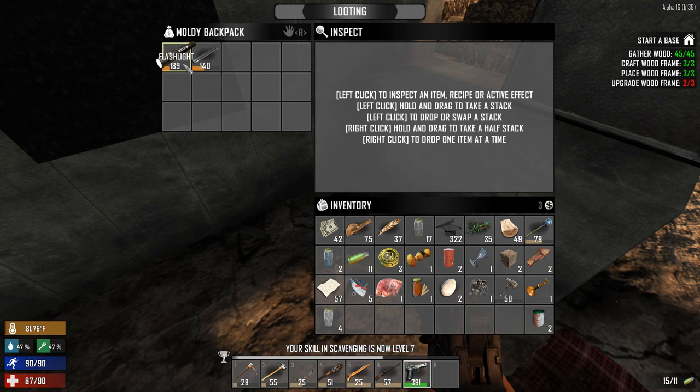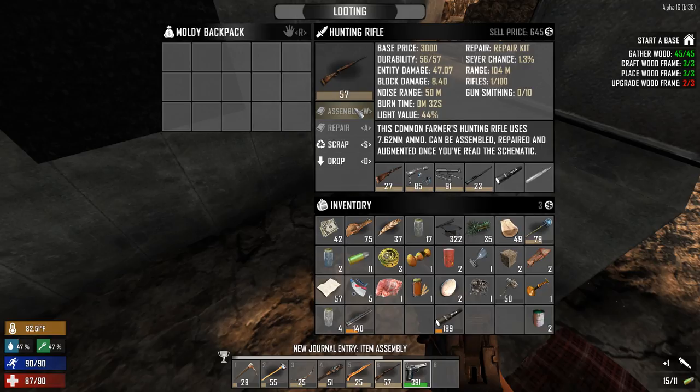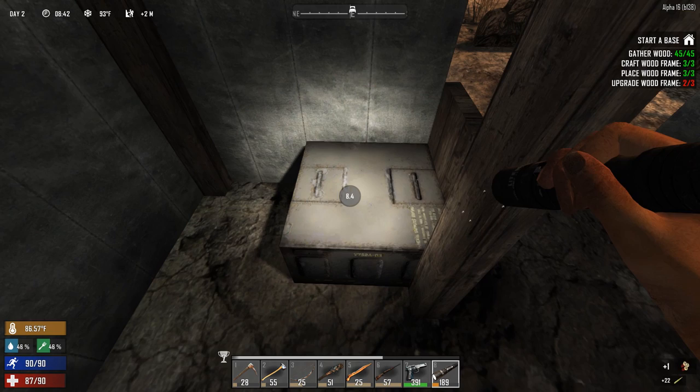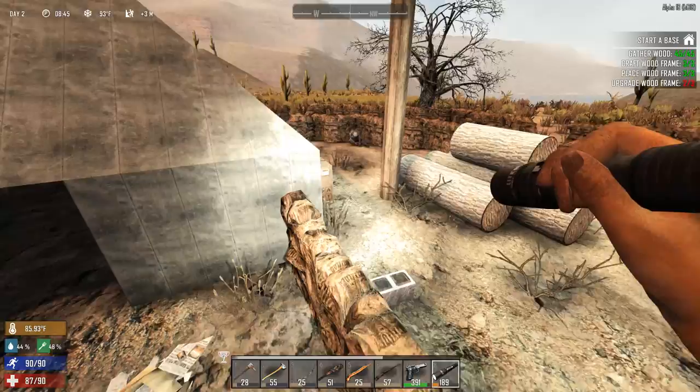A flashlight, nice! I just remembered - I don't have the recipes for these guns, so I can't attach the flashlight. I'll just hold it in my hand - that's a good start. Some bullets for my hunting rifle. An ammunition box - some more rounds! I have 50 rounds and I just started the game on day two. I'm feeling lucky today.